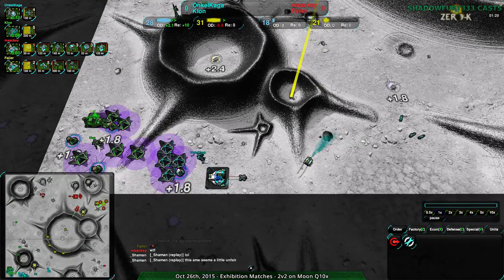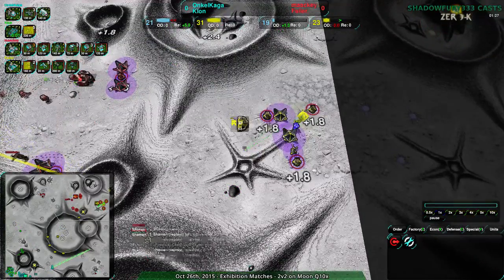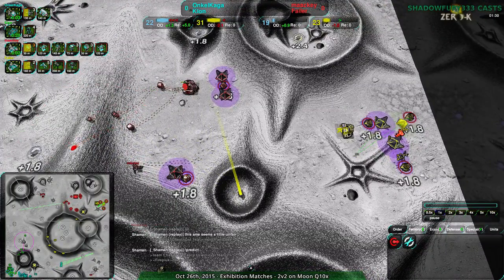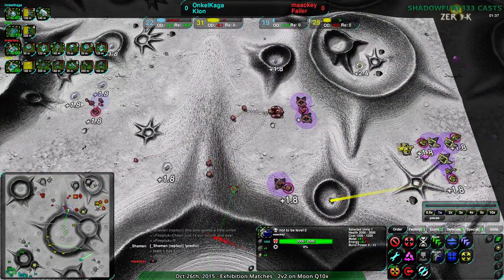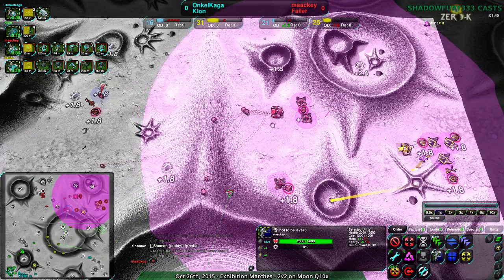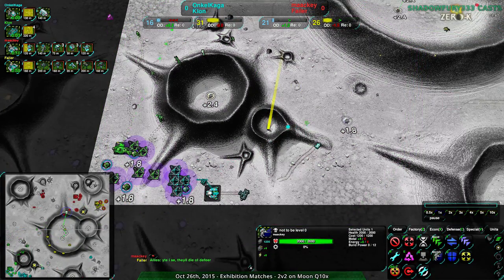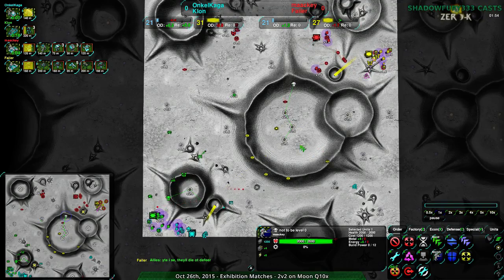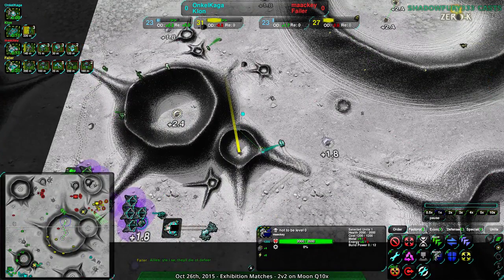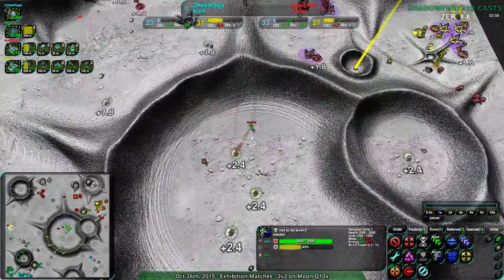Uncle Kaga and Clone have a lot of reclaim to work with, using that with a very nice power infrastructure to get some early construction, while Mackie and Fahler are not reclaiming much at all - relying entirely on static economy. There is reclaim in their base though - about 500 metal worth just in their starting area. Blue team meanwhile has around 800 metal in reclaim they haven't taken, but they have less static metal economy available nearby.